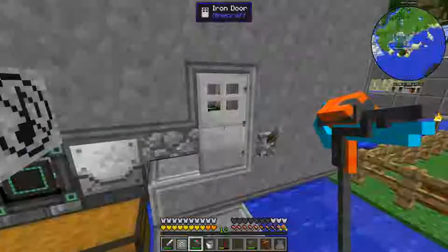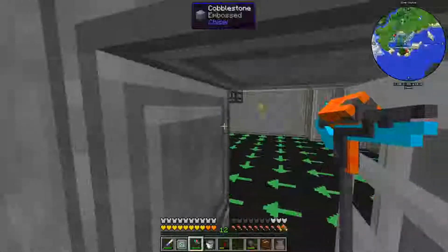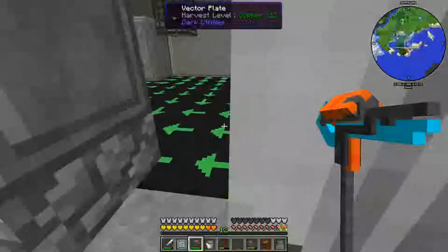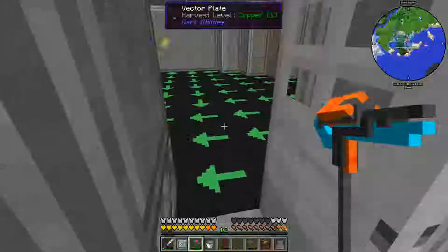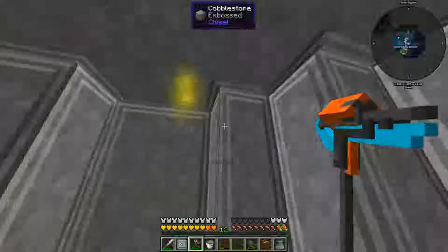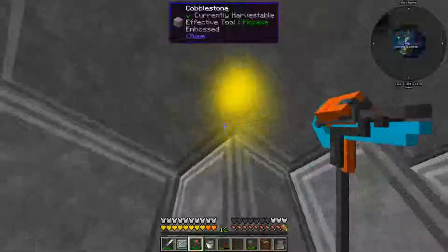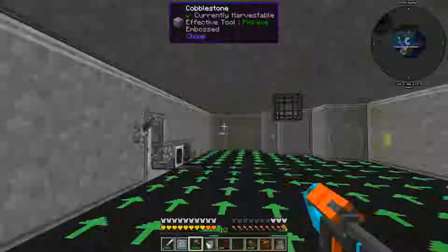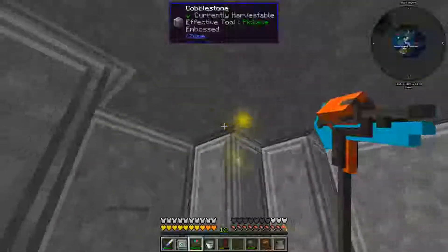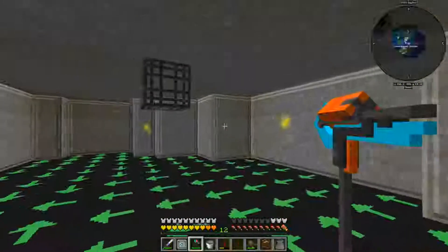He got the mob farm going. The only thing is it spawns very slowly, and for some reason we don't know how or where they came from, but we've got glow lights in there and we cannot get rid of them. We've tried everything. You can't hit them, you can't do anything to them, but they are light sources — if you hit F7 you can see that. So our mob spawner is officially broken by those lights.